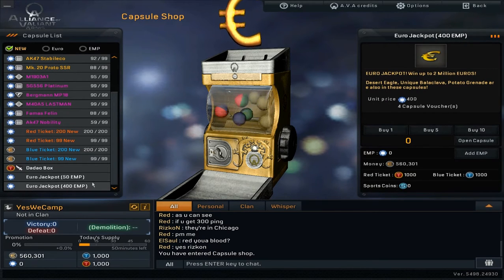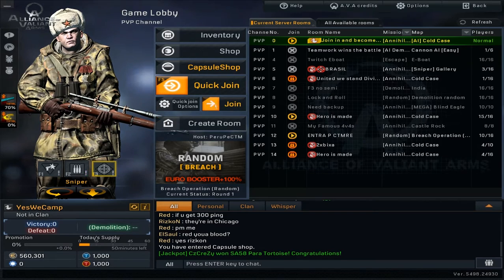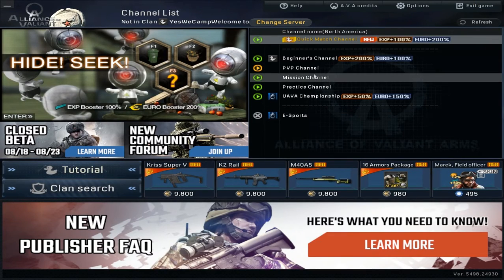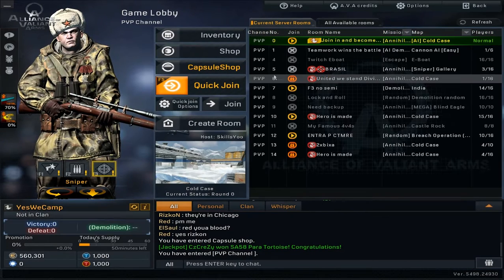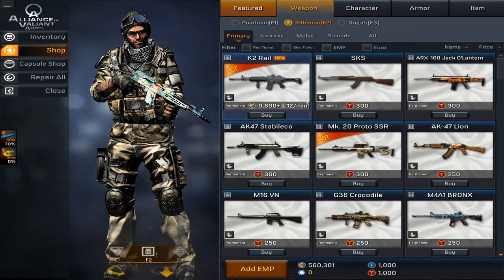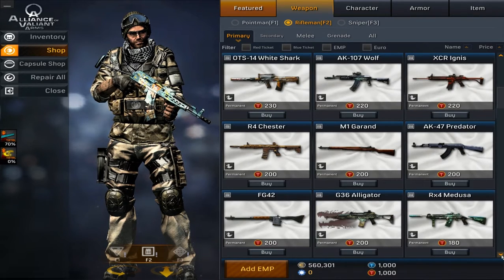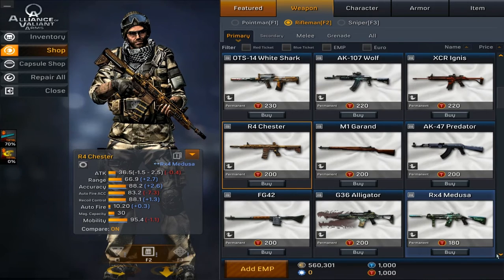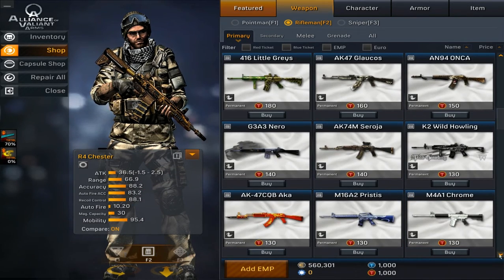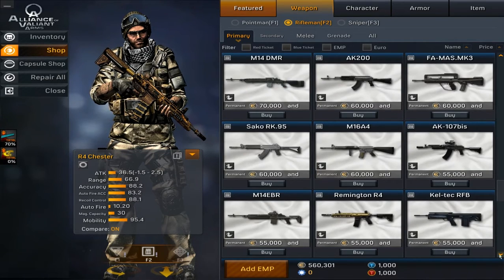Let's have a look at the shop. That's the currency, and there are sports items. Let's see if there is the sport channel - no, it's closed. Let's have a look at the shop. I think it's the usual stuff.